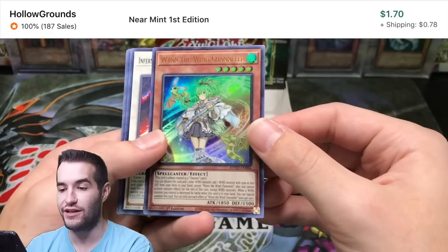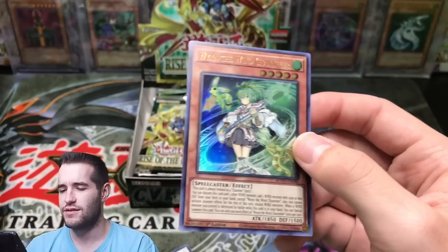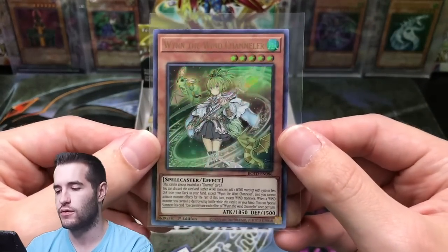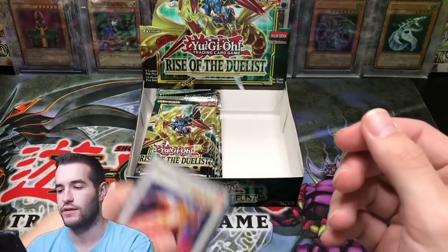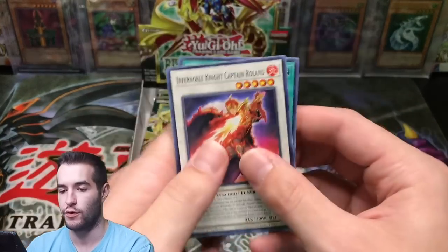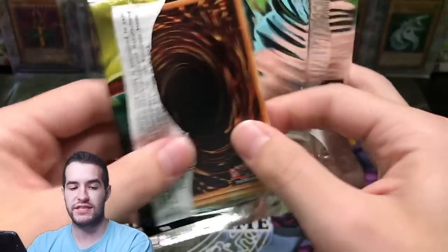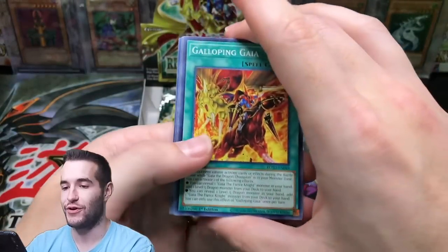Win the Wind Channeler — wait, is this the secret? Or the... Starlight? That's one of the other Starlights I think. Win the Wind Channeler — that's a cool card. Ultra Rare. We have one more secret rare or prismatic card. Here we go — pull us the fire.